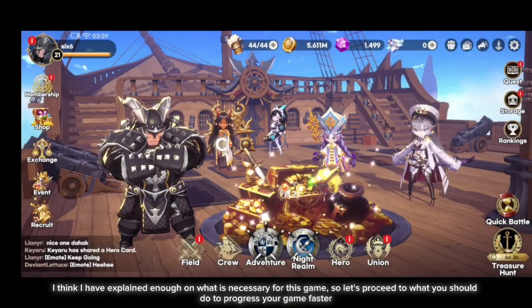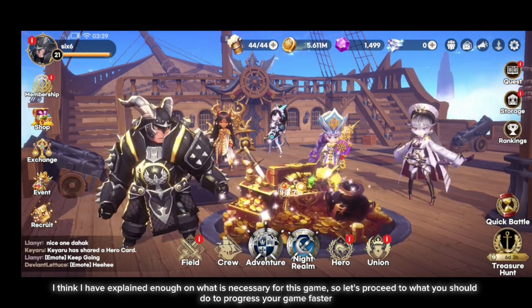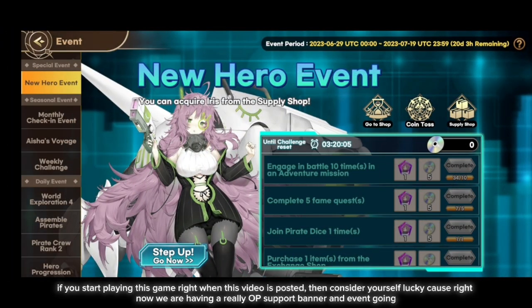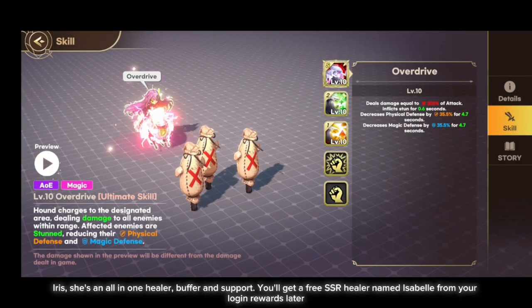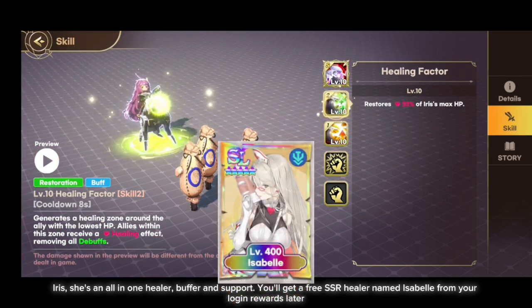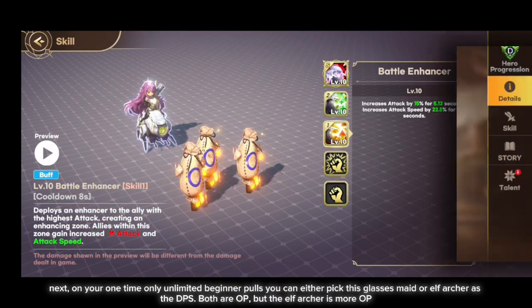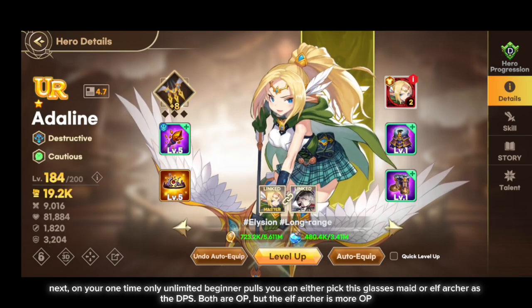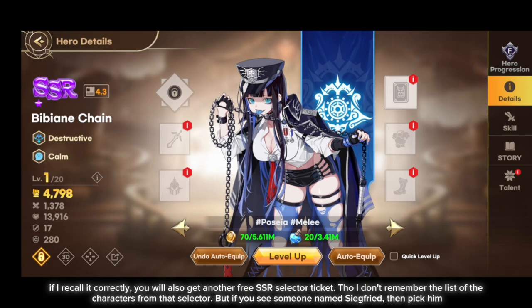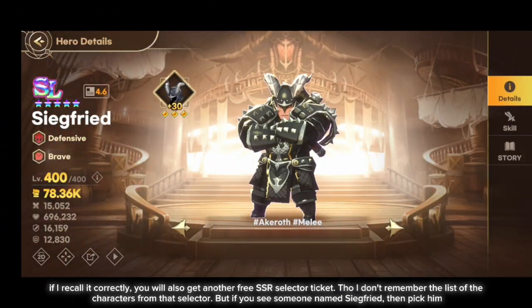Now let's go over what you should do to progress your game faster. If you start playing right when this video is posted, consider yourself lucky, because right now there is a really OP support banner going on. Iris is an all-in-one healer, buffer, and support. You will get a free SSR healer named Isabel from your login rewards. On your one-time unlimited beginner pool, you can either pick the glasses character or the elf archer as your DPS — both are strong, but the elf archer is more OP. You will also get another free SSR selector ticket, and if you see someone named Siegfried, pick him.